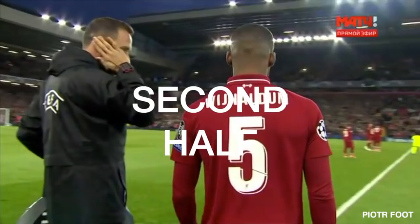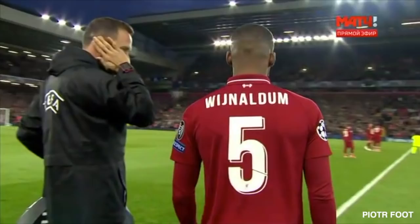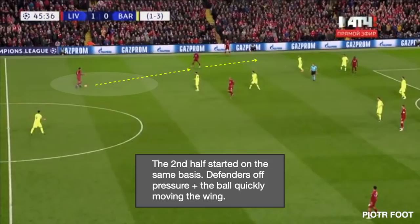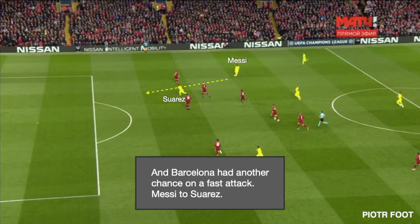Robertson was injured, so Wijnaldum came in and James Milner got positioned as a left back. The second half started like the game began — the defenders were off pressure and could move the ball quickly to the wing. Barca had another chance on a fast attack: Messi to Suarez, again saved by the Brazilian keeper.